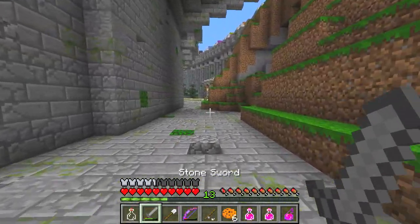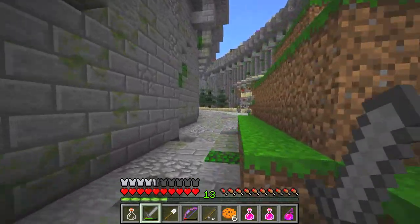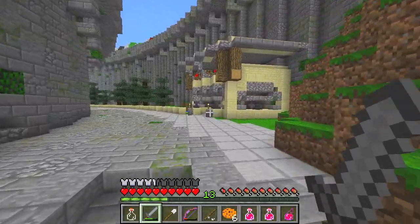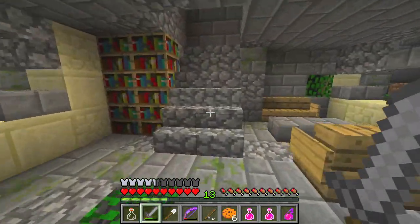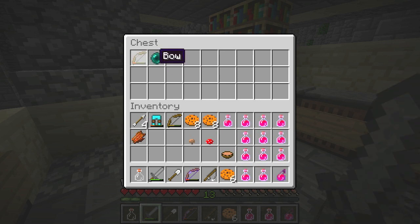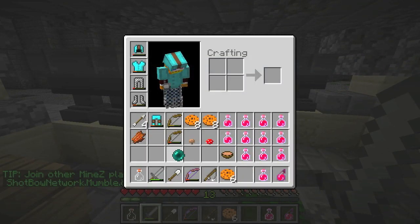I know there is a spawner on one of these corners, down below us. Let me check the chest here if there is one. Oh, I got an ender pearl — okay yeah, can you give it to me? I'll take the kill.